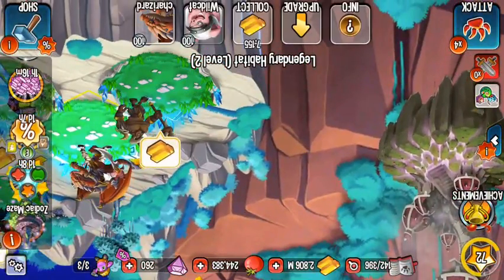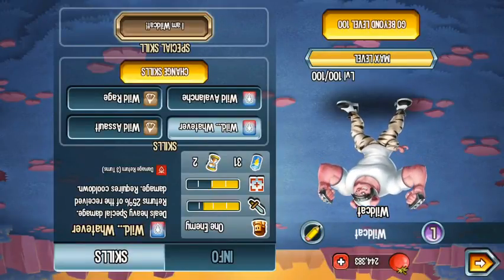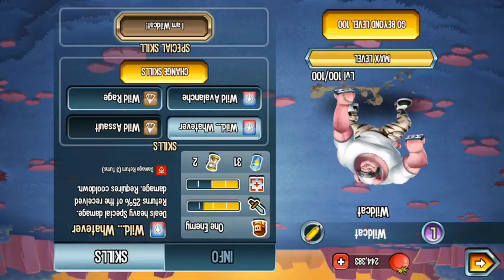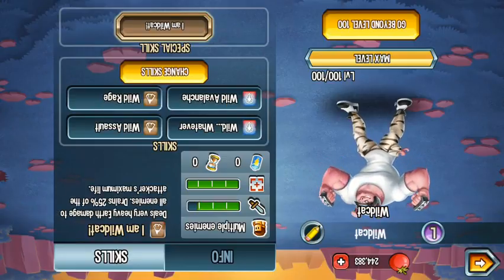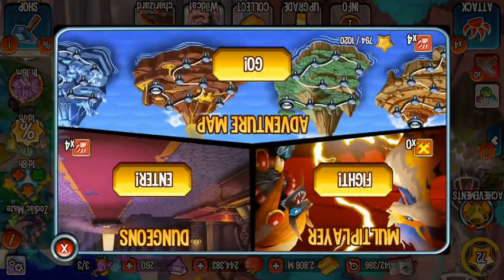I don't know how to pronounce Wildcat's moves, but: 'Wild Whatever' deals heavy special damage with 25% received damage and requires cooldown. 'Wild Assault' deals heavy damage and gains Wild Avalanche. 'Wild Range' and 'I Am Wildcat' deals very heavy special damage to all enemies.